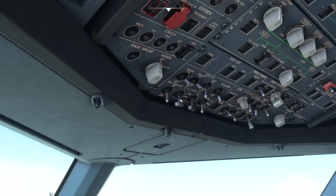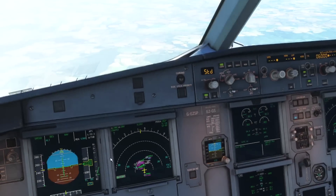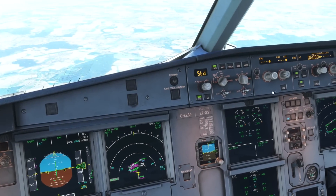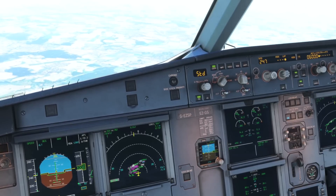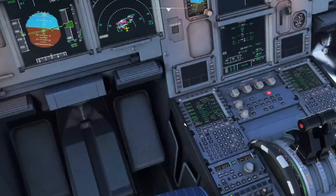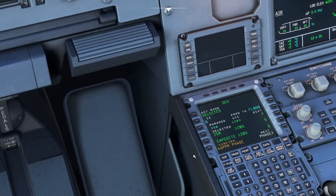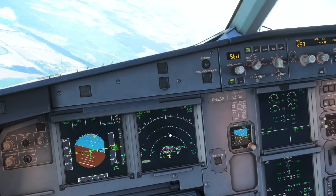As we pass 10,000 feet, normally I'll get the landing lights on at this point, and 10,000 feet is also a great trigger to activate the approach phase. We don't want to activate the approach phase straight away because if we did we'd start slowing down to our green dot speed. In order to mitigate this we can use selected speed — no danger in flying 250 knots. We continue on the profile, and because we are in managed speed we can activate the approach phase and not start slowing the aircraft down just yet. When we want to start slowing to the green dot, all we need to do is push for managed speed.